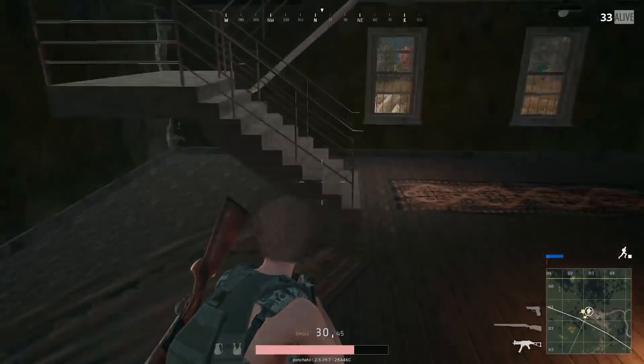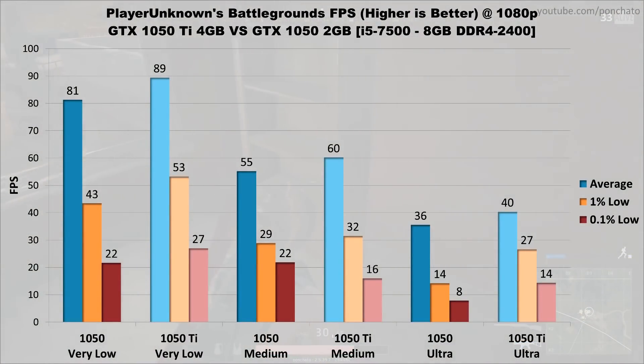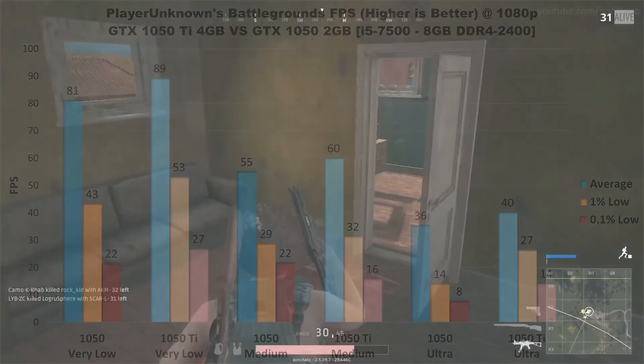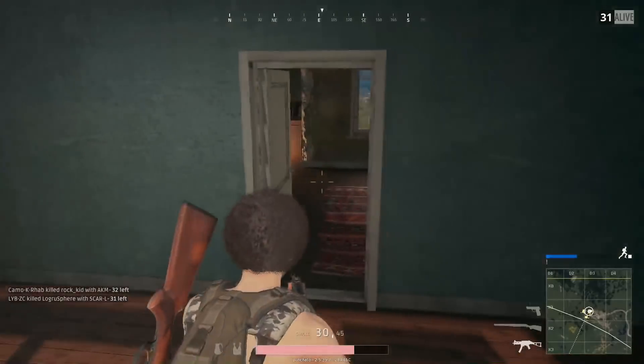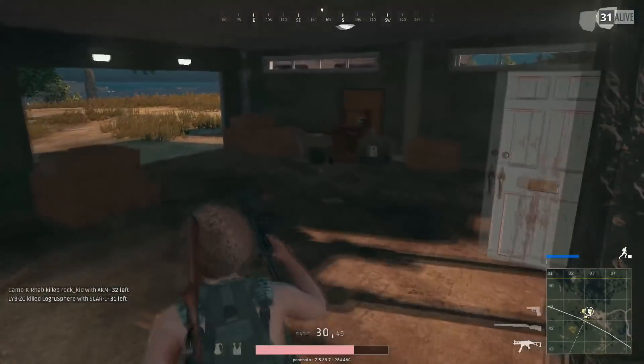Seventh in the list is PlayerUnknown's Battlegrounds, or PUBG. The performance difference between the 1050 Ti and 1050 vanilla is somewhat underwhelming, only about 10% faster on average. 1% and 0.1% lows show a slightly larger difference — about 23% faster on very low settings and a pretty big 75% to 90% increase on ultra. That said, both cards are really only good for medium settings if your target is 60 FPS. Shoutout to Bluehole for actually naming the mid-level graphics preset 'medium' — every developer should be doing this.